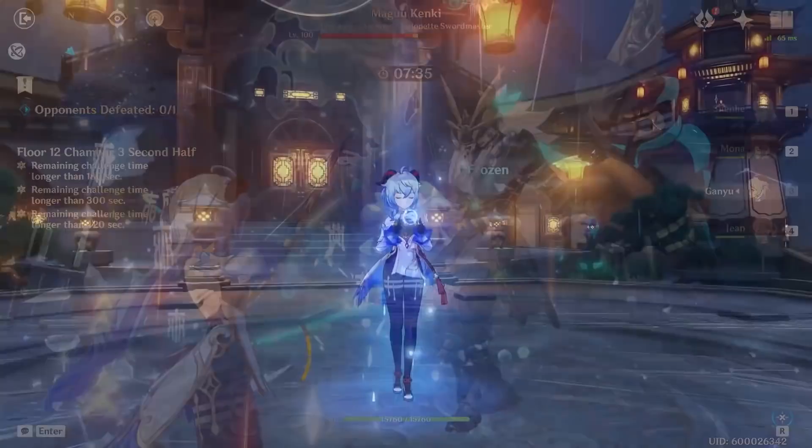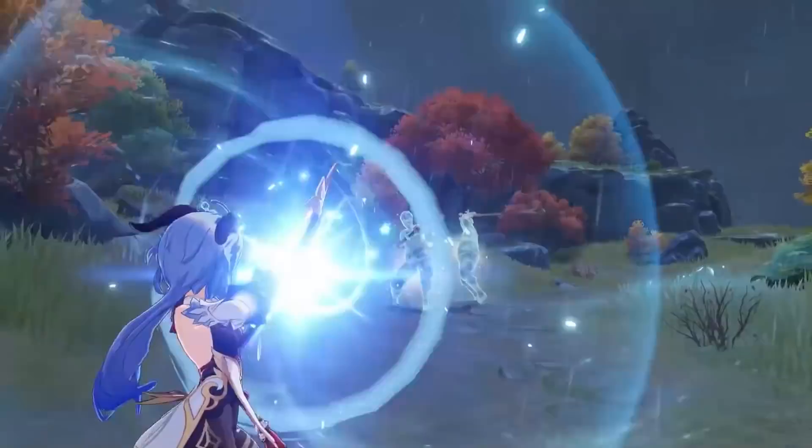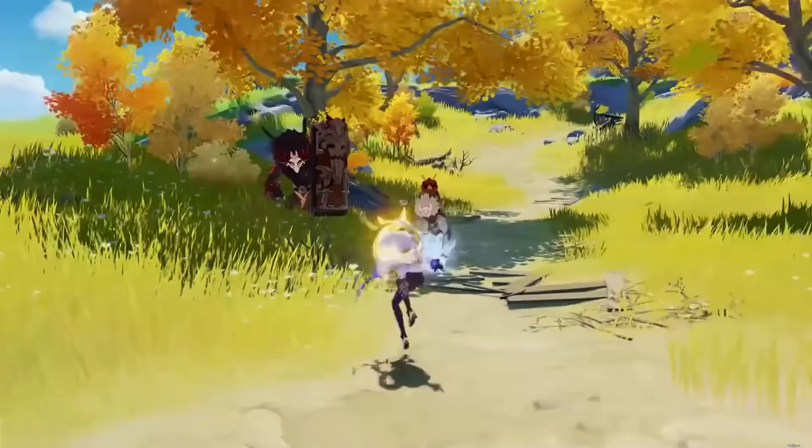Ganyu has two levels of charge on her aim shot known as the Frost Flake Arrow. This is her biggest mechanic that separates her from other bow characters, and the Bloom from the charge attack level 2 arrow is extremely powerful and scales off both charge attack damage bonus and cryo damage bonus. Keep this in mind for when we select our artifacts and weapons.